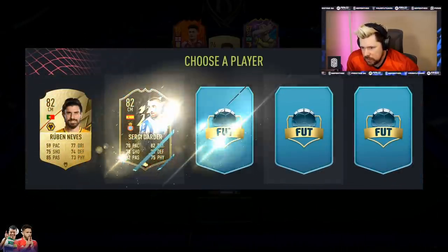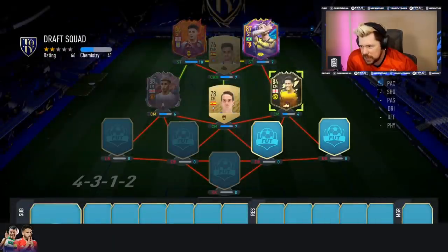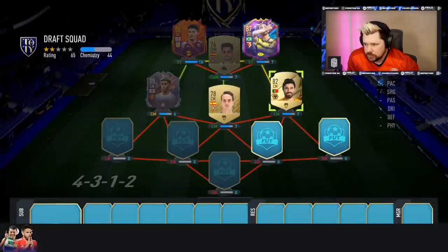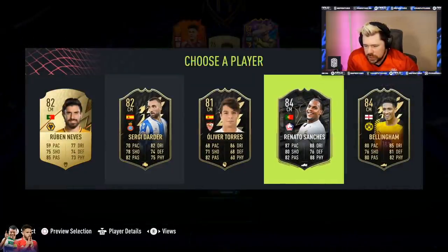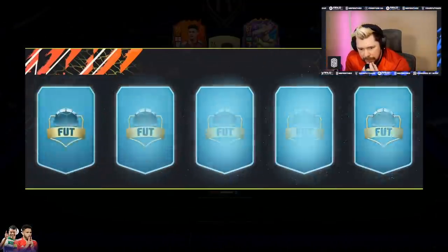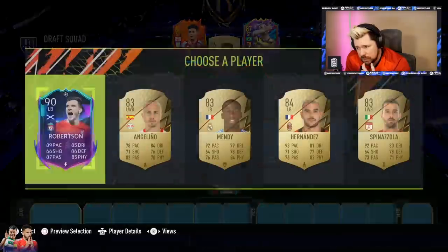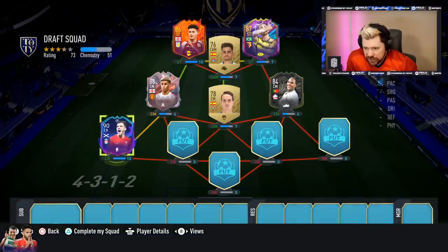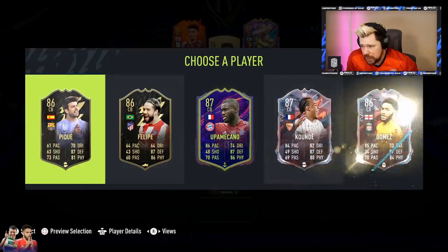First center mid - oh give me that Bellingham, yeah please man. We got Ruben Neves. Renato Sanchez - I might not be easy to link but we'll start with him. Robertson - nice, another Premier League player. No French league defenders, otherwise I probably would have taken one to link with Renato Sanchez, but that 90 Robertson is very good and very good to use in game as well.